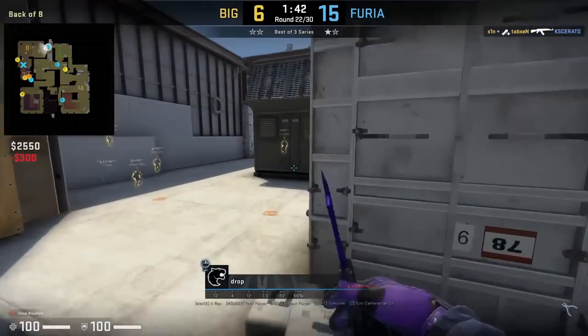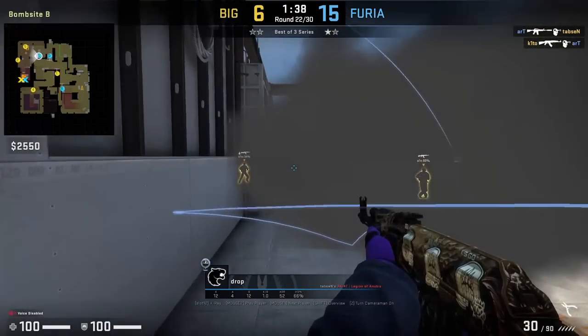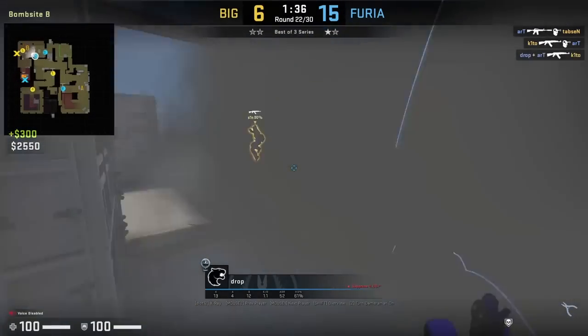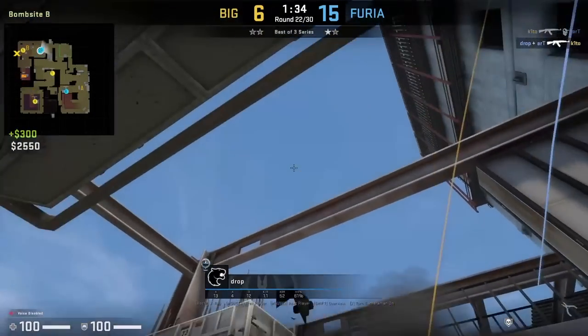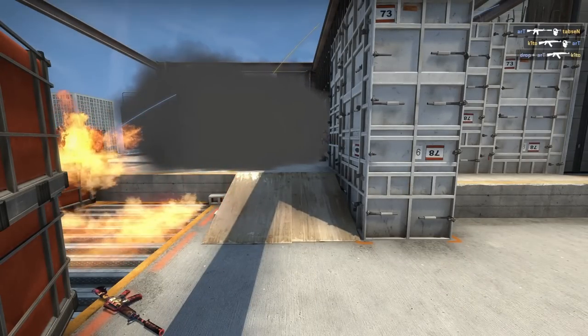Big are taking B and Drops is going to throw this defensive nade set as he rotates in. He throws a one-way smoke that lands front generator and then he throws a molotov off the wall for site. Head Big through a right-gen smoke — this smoke allows you to get in front of that smoke.